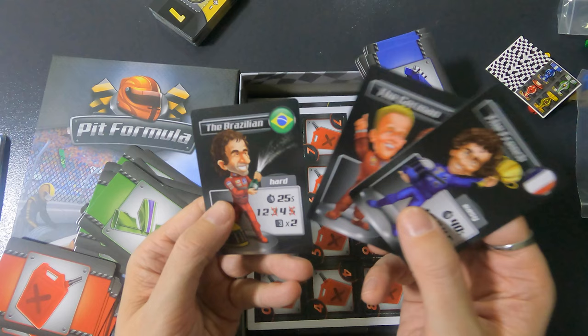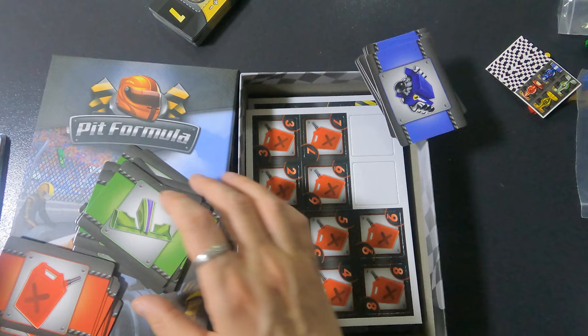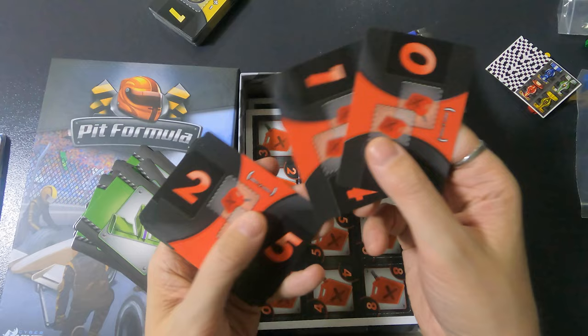Then we have the Rivals: the French, the German, the Brazilian — oh, I like it! I think this is Alain Prost, this is Schumacher, and this is Ayrton Senna. Then we have the Gasoline cards, which also show numbers.